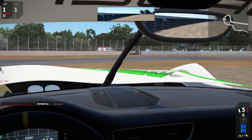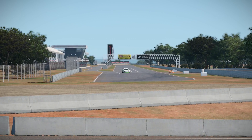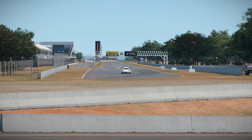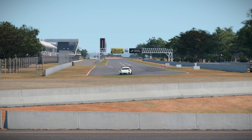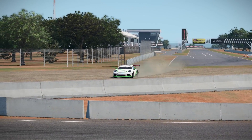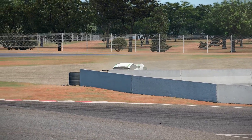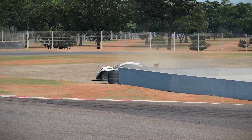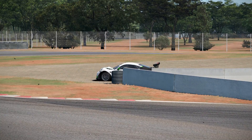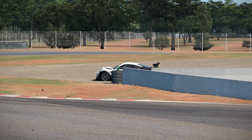Let's see the impact moment. Coming out of the pit lane, heading down the main straightaway, completely ignoring the turn, at around 160 km/h over the gravel trap and crashing into the barrier. We flip over and back to the other side. You can see parts still flying away from the car.